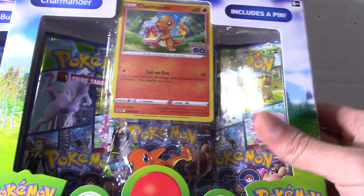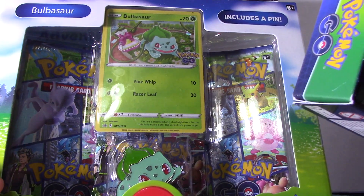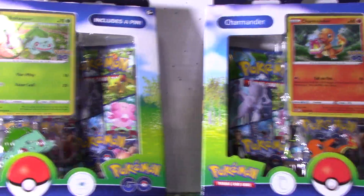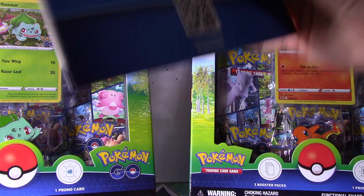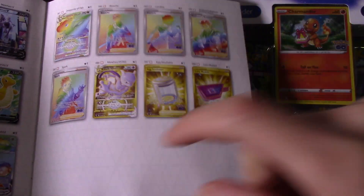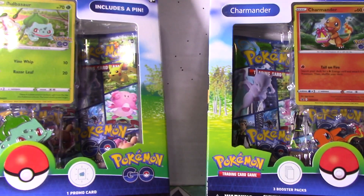I'm going to keep going with the Pokemon cards of Pokemon Go. This time I'm opening a promo pack of a Bulbasaur pen and a Charmander pen. I've got the book for the game, for the card list. I'm hoping I'll get at least something from this page — you know, besides these two. They're giving out gold cards, but really nice. So let's start.